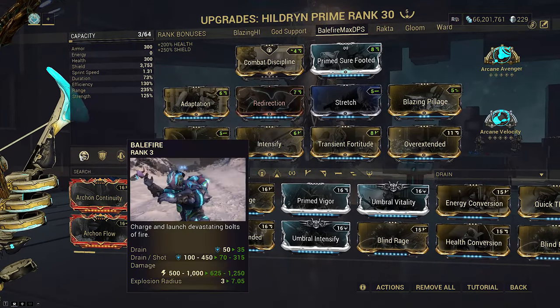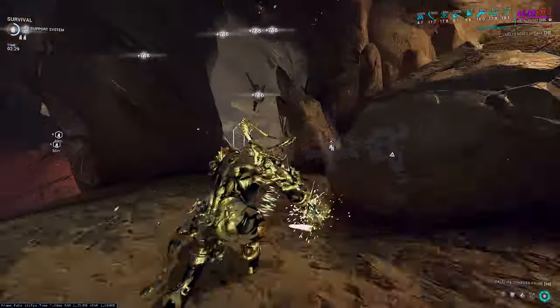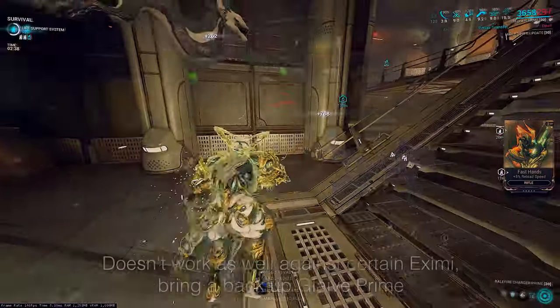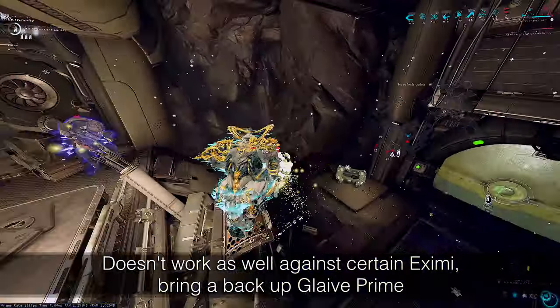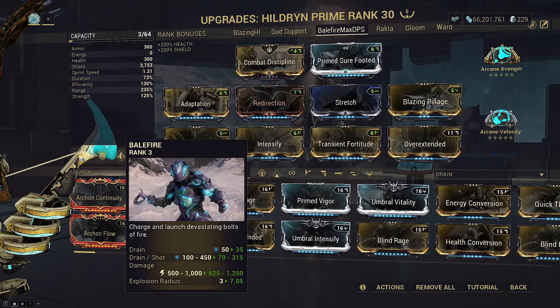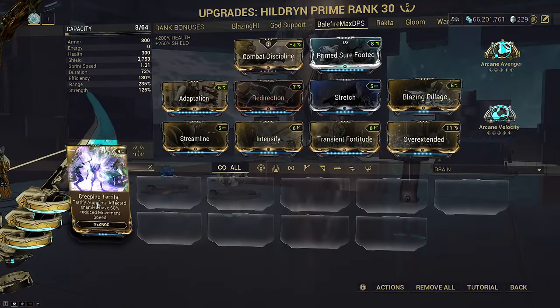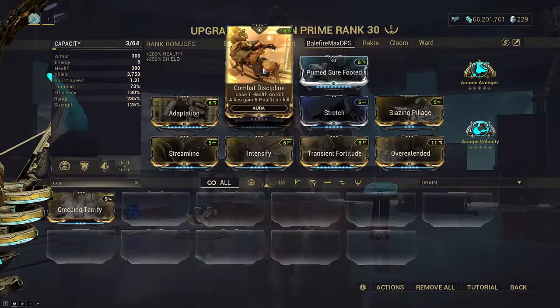Terrify also only requires 167 strength, meaning we can build higher range to take advantage of Balefire's 0% falloff. Pillage still lets us shield gate easily with full overshield regen and status cleanse, and most importantly provides the shields needed to cast Terrify, which is extremely expensive at 525 shields even at 130 efficiency. Today's Balefire reaches a 10.1 meter AoE radius with Prime Fulmination, so we can skip Creeping Terrify and just spam 10-meter AoE nukes.